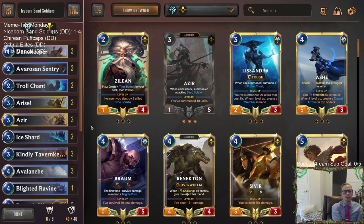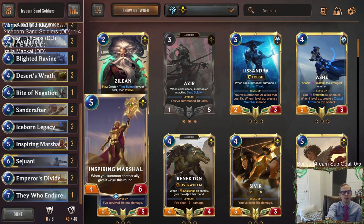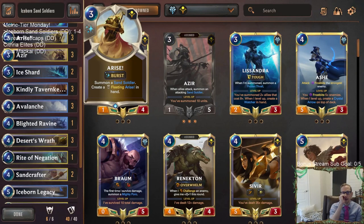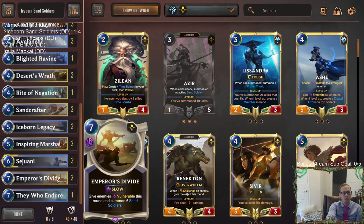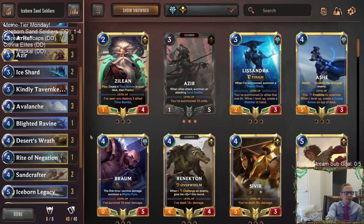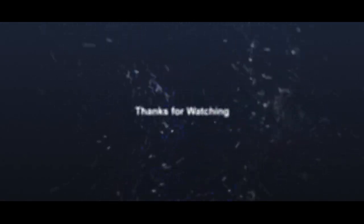That was a great turn for them — Triple Brittle Steel, Double Mist Call to play two more Ash at only three mana each. But this was a pretty sweet deck, it was pretty fun. Good old Sand Soldier stuff. That's going to be it here for our Iceborne Sand Soldiers. Those of y'all watching later on YouTube, hit that like button. Feel free to leave those comments. Hopefully y'all enjoyed this one — seeing some different Sand Soldier stuff. I've never played Emperor's Divide before, and I've hardly ever played Desert's Wrath or Arise by itself. These are cards I haven't put in normal decks before, and we got to play them and they looked kind of good. We got to show off Emperor's Divide and Arise a few times. Alright, that was it for Iceborne Sand Soldiers. Thank you so much for watching, and I'll see you in the next video.